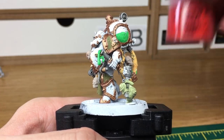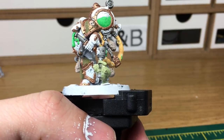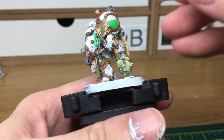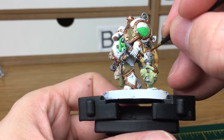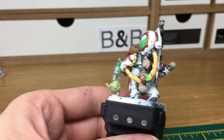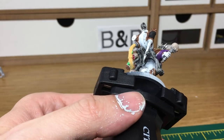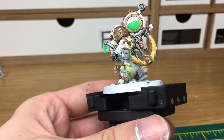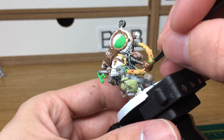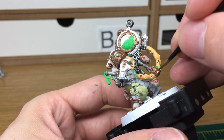I'm just going to use a little bit of Citadel Mephiston Red. I'm going to use that on the holes in the tubing at the back and also on some of the corpse heads. When we come back we'll have all the red finished.